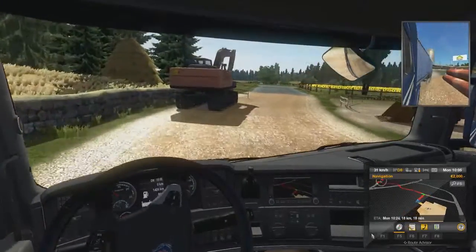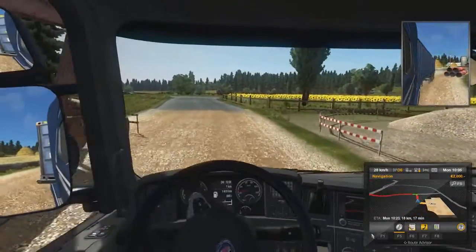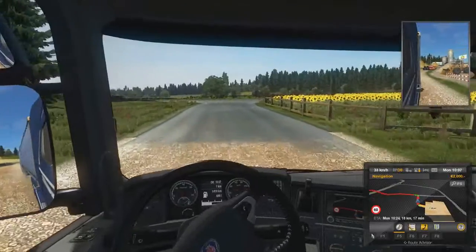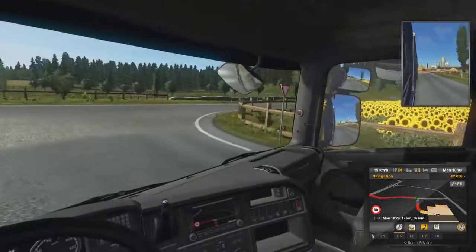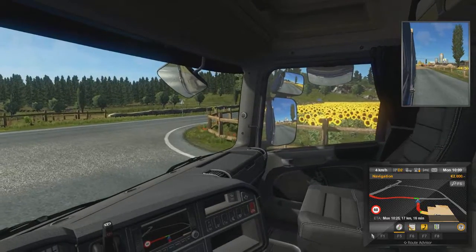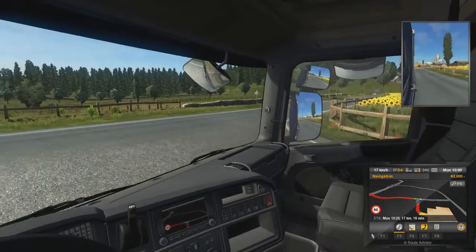For any of you guys who don't know what Track IR is, basically it is a thing that sticks onto your headset and lets you look around. When you look around as your actual person, it will turn your head in-game.